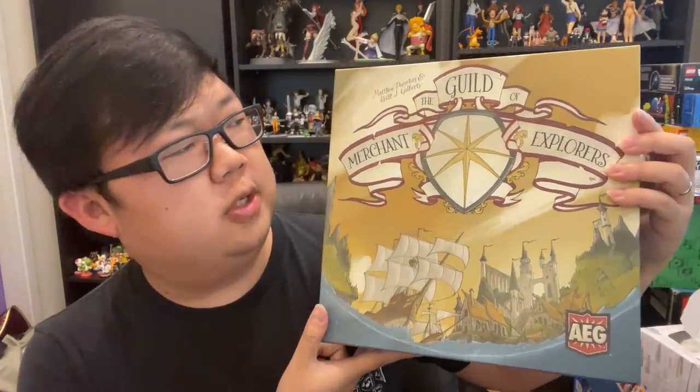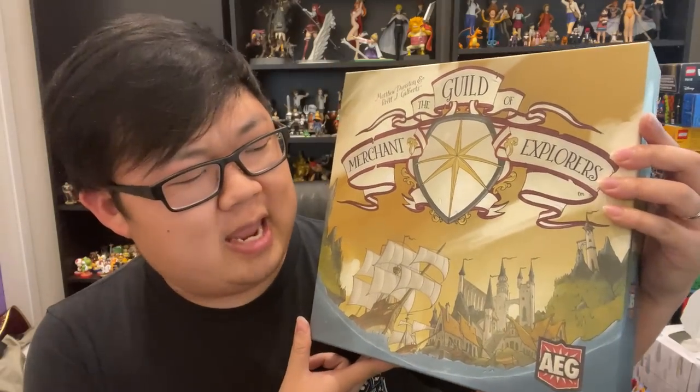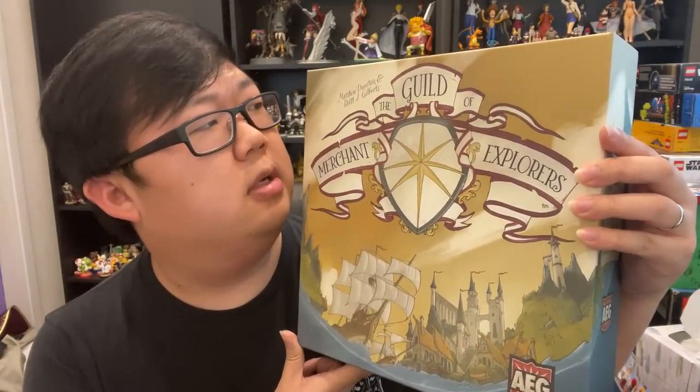Time for another board game review, and this time we have the game The Guild of Merchant Explorers. This was sent to me by AEG, and is designed by Matthew Dunstan and Brett J. Gilberts. The Queen has sent out a call to the Guild of Merchant Explorers, asking brave adventurers to voyage to all corners of the kingdom of Tigome. While the kingdom is flourishing, its maps have not been updated in some time, and its great cities have lost contact with one another. With your team of explorers, you will journey over rough seas, towering mountains, vast deserts, and lush grasslands to establish trade routes between cities, and discover new villages that have emerged. Let me show you how to play.